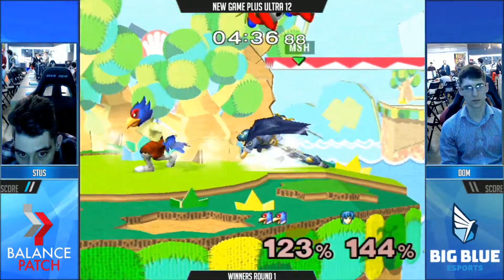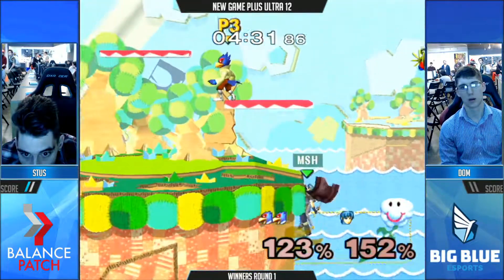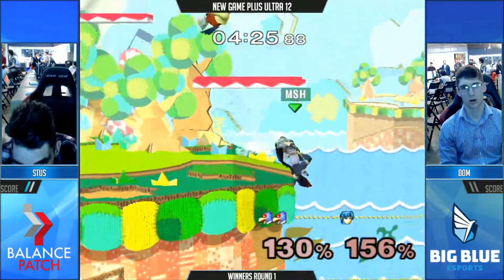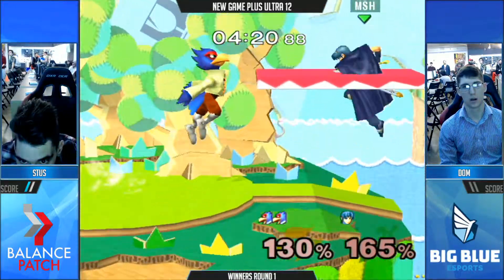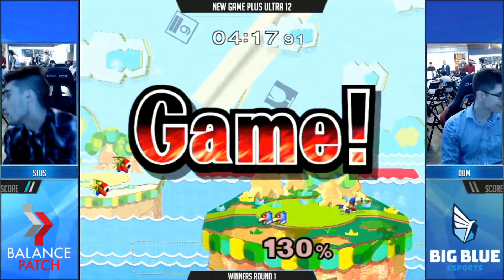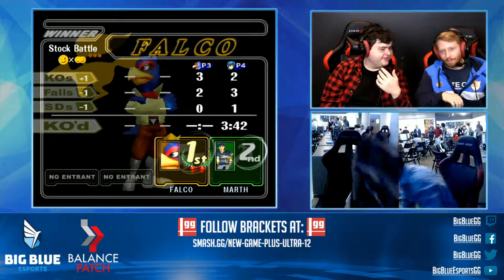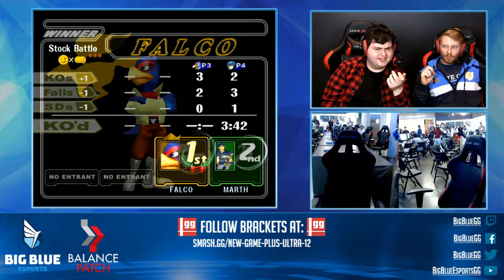He didn't even do it, though. He's almost at the percentage where he can shine him off the top from the stage. A common thing I see is when one person dash dances in place to bait a spot dodge, and the other player literally just sees the dash dance for a second before going in — but they just go in for the grab and get spot dodged. There's the Falco bear! Thank you, finally — a Falco bear to finish the match. Took him long enough, but here we go. Quick 2-0 for Stuss. Wouldn't call it quick, obviously, because it looks like he was playing with his food.